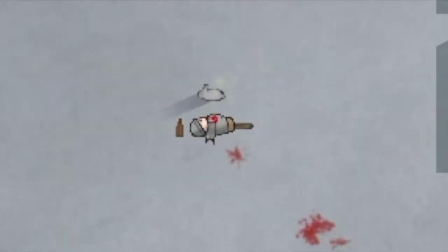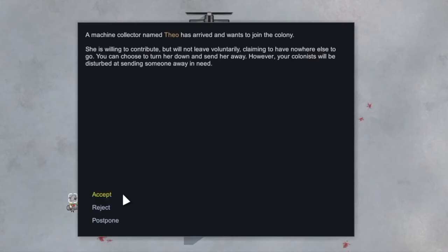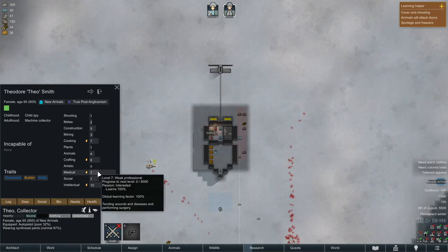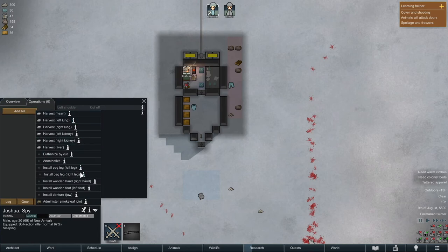While Joshua was taking a nap, a rabbit walked up and drank some of the beer, so now it's passed out right next to a dead body. We also have the option to accept a wanderer, which is actually great because we could install a peg leg into Joshua — that'll increase his movement speed a little bit. Unfortunately we can't do a full wooden prosthetic arm yet, but it's still a start.